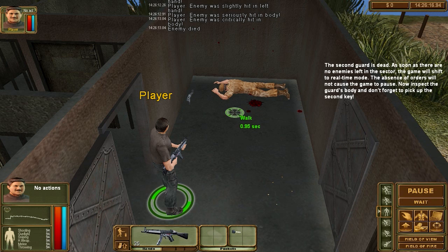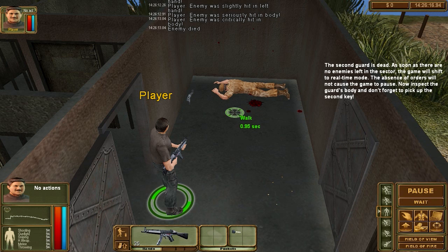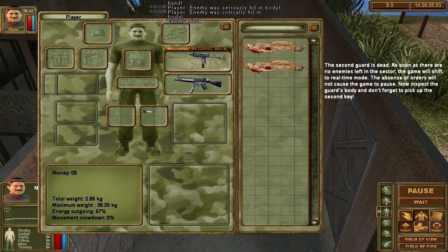I think I got him. The second guard is dead. As soon as there are no enemies left in the sector the game will shift to real-time mode — the absence of orders will not cause the game to pause. Now inspect the guard's body and don't forget to pick up the second key.